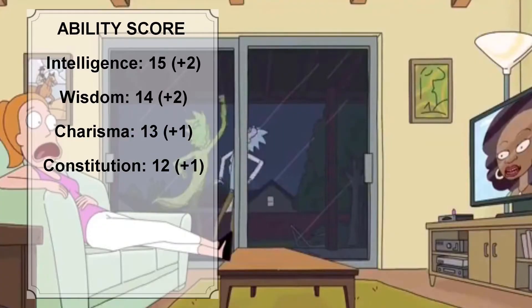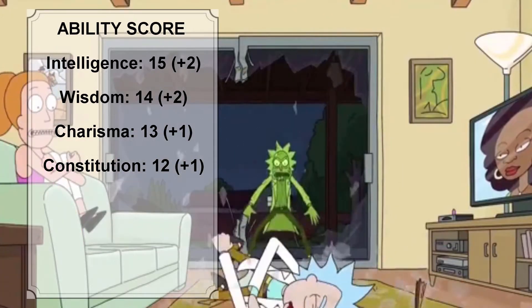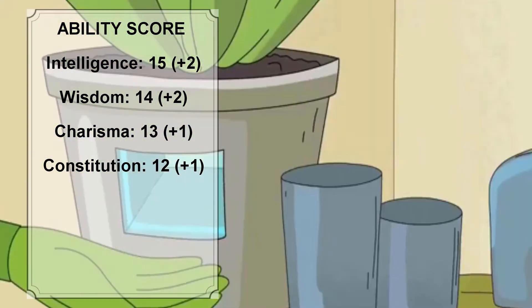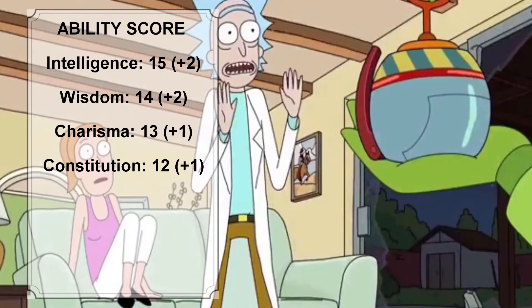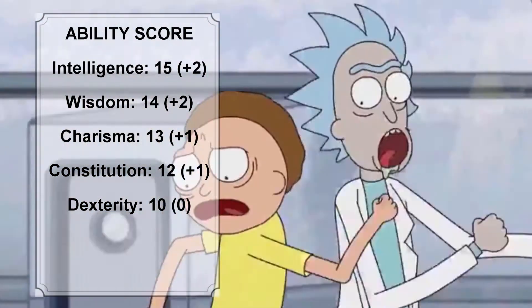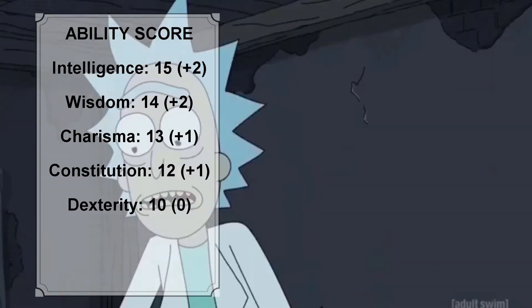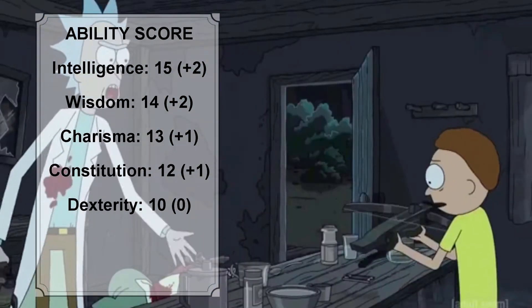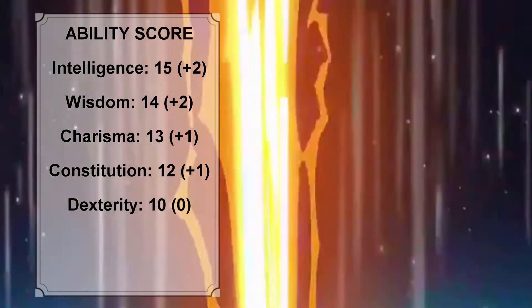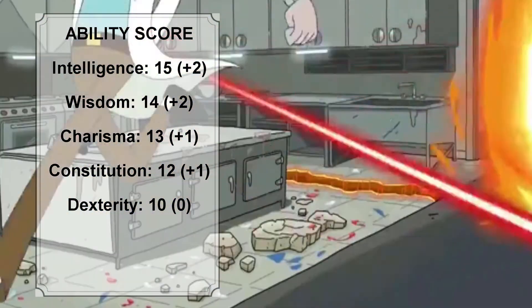Rick's fourth highest ability score will be Constitution. For a 70-year-old, Rick is a very durable individual and has endured getting beaten up countless times throughout the series. Rick's second lowest ability score will be Dexterity. For a 70-year-old, Rick can run really fast, dodge a crossbow bolt fired at close range, take down a Galactic Federation guard who ambushed him, and even evade a laser beam from a satellite.